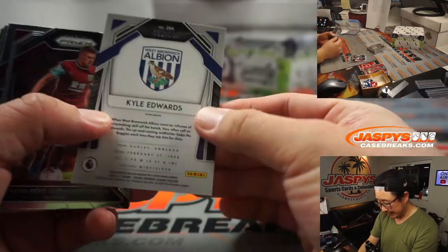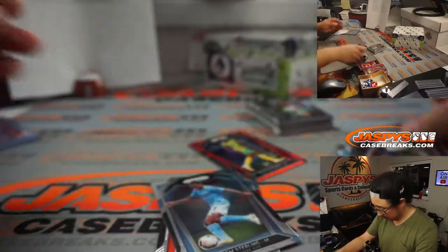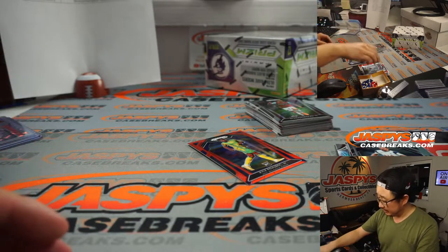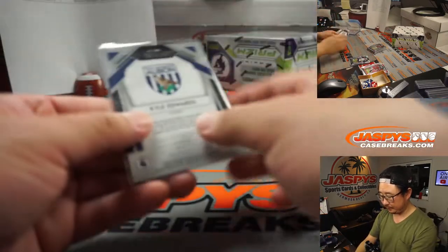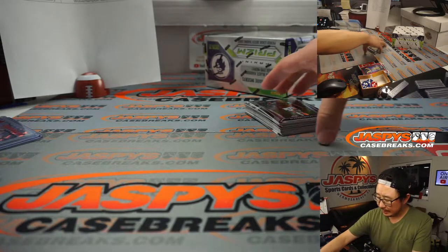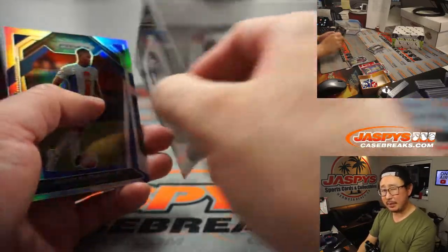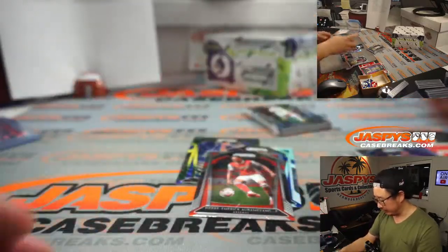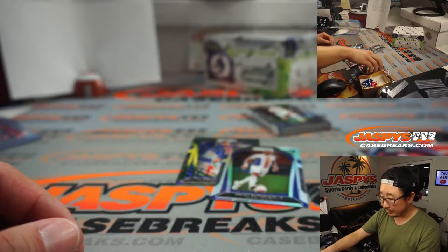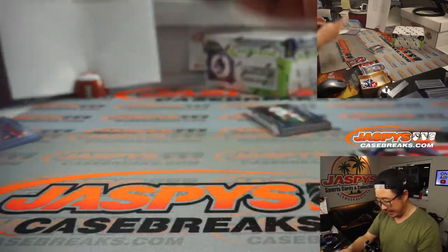There's Gylfi Sigurdsson. We got Kyle Edwards for West Brom to 149. More Rashford. Raheem Sterling. Do different card manufacturers own different leagues in soccer? Yes — I think Topps has the exclusive Bundesliga license, the German league. And then I think Panini and Topps may share... I think there's EPL soccer for Topps? Or maybe that's changed in recent years. There's Pierre-Emerick Aubameyang, pretty good for Arsenal — Bill. And there's Kai Havertz for Chelsea.